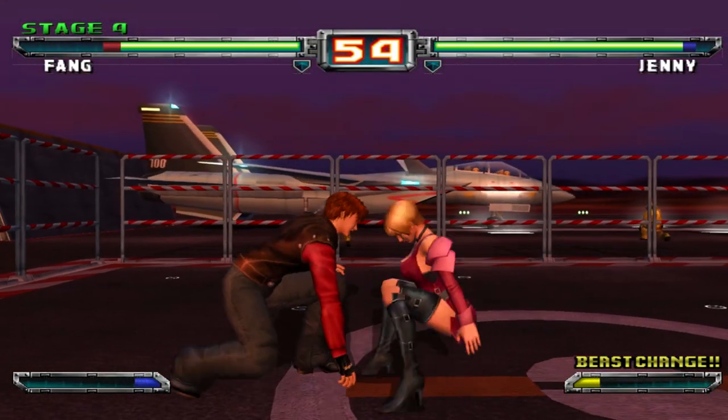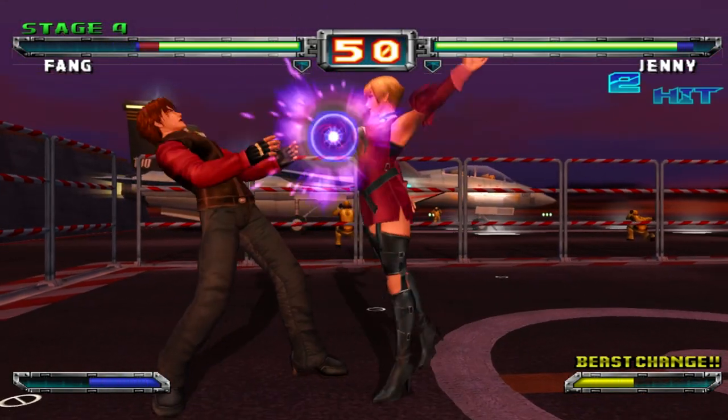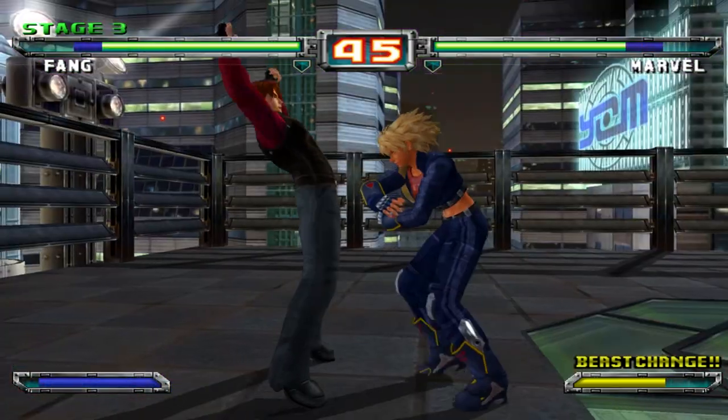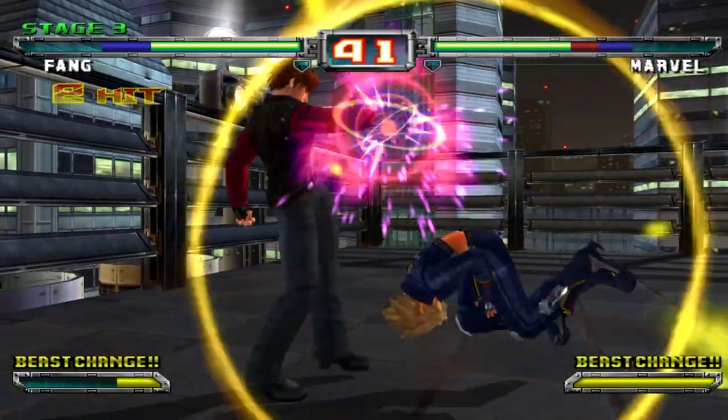When you revert back to human form out of Beast or Hyper, every time you mash the Beast button, the speed at which it fills is decreased by half each time the button is mashed, so you can't just whiff or even kill someone to go back into Beast form. You'll have no choice but to fight or defend to get your meter back.